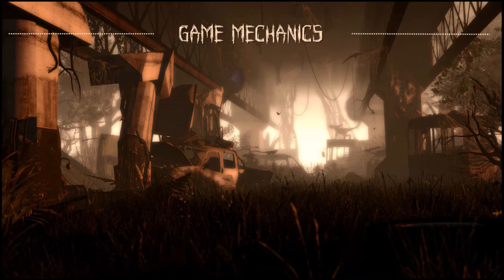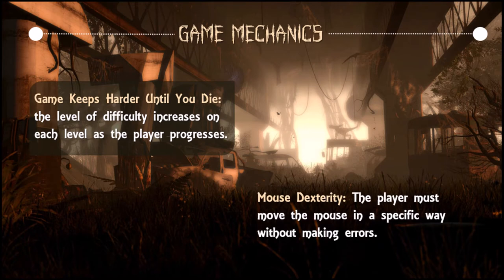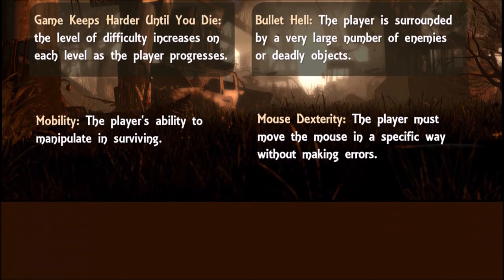Here are some of the game mechanics. First, the game keeps getting harder until you die — the level of difficulty increases on each level as the player progresses. Second is mouse dexterity: the player must move the mouse in a specific way without making errors. Third is bullet hell: the player is surrounded by a very large number of enemies that are easy to handle individually but difficult in large numbers. And lastly, mobility — the player's ability to maneuver in order to survive.